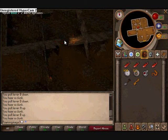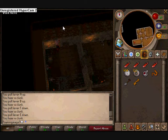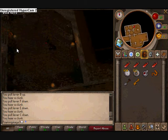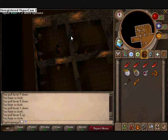Now go into the next door and pull lever F and E. Go through the doors and pull lever C. Then go back again and pull lever E. Now get out of these doors.